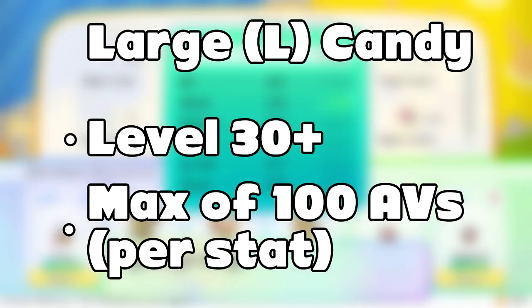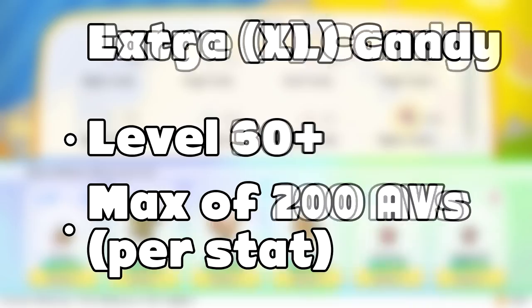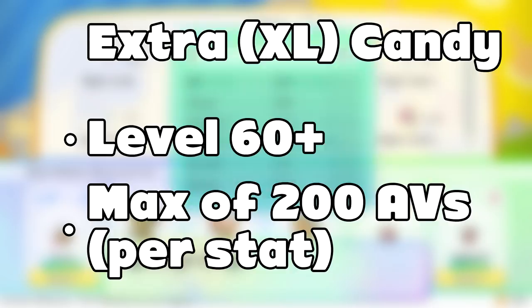And then, just like the large candy, the extra-large candy also has a level requirement. You need to get up to at least level 60 to use that one, and from that point, when you're using the extra-large candies, you can finally max out your Pokemon's stats and get it all the way up to 200 bonus points in that one specific stat.